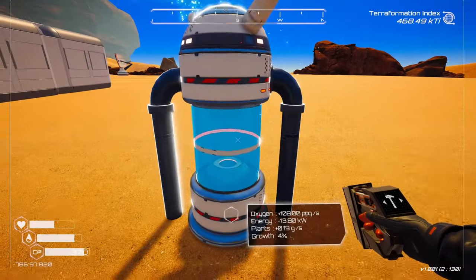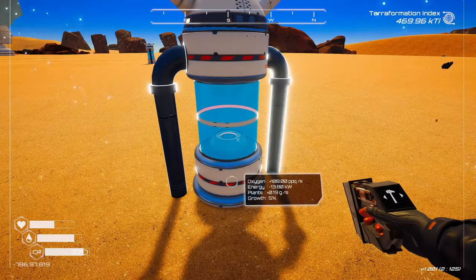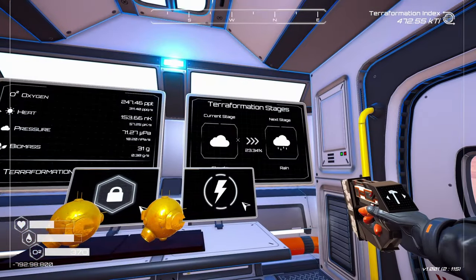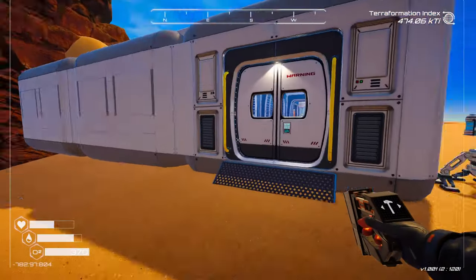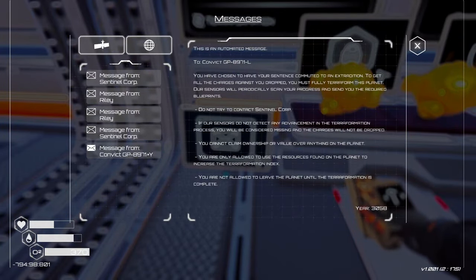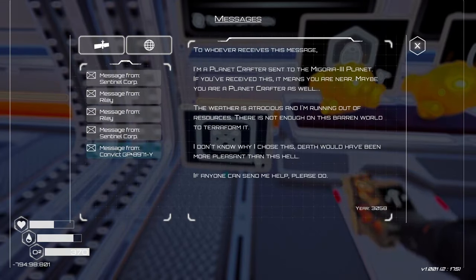Look at you go. Are you actually growing? Are you going to do stuff? That's pretty cool. Oh my god - rain? Not yet. We do have an email. Convict GP8971Y: 'To whoever receives this message, I'm a planet crafter sent to the Mygoria 3 planet. If you've received this, maybe you are a planet crafter as well. Weather is atrocious and I'm running out of resources. There's not enough on this barren world to terraform it. Death would have been more pleasant than this hell. If anyone can send me help, please do.'